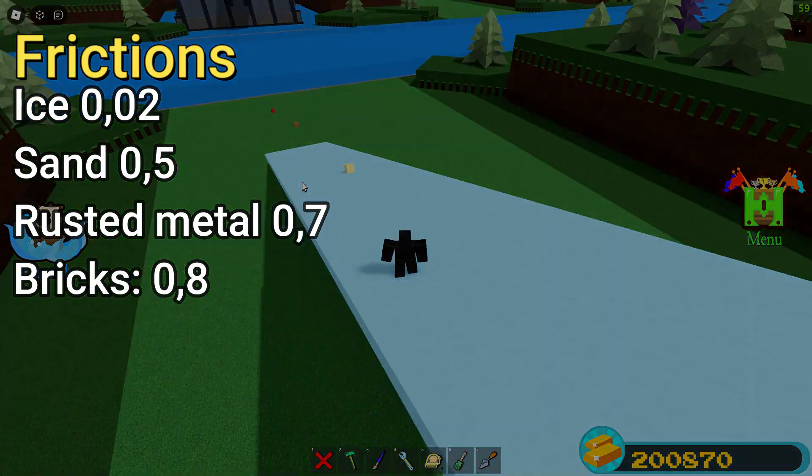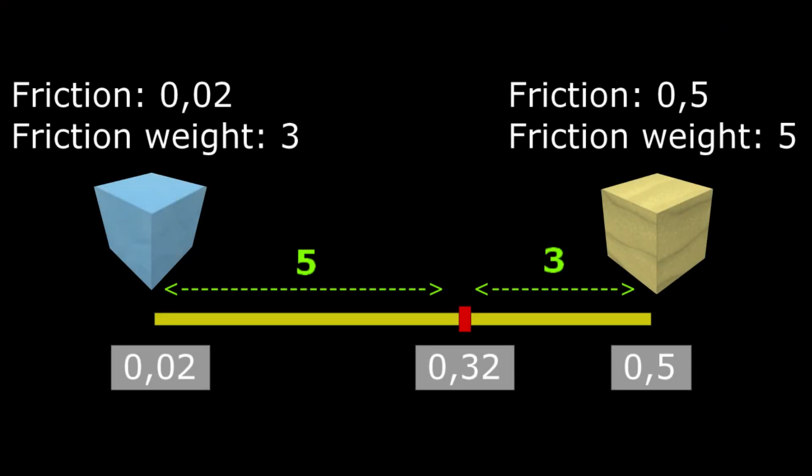This is all because of friction weight, and it affects the friction coefficient between two different materials. You can think of it like this: sand has 0.5 friction and a friction weight of 5, and ice has 0.02 friction and a friction weight of 3. So the friction you get between those is like a ratio on this line, which is 3 to 5, and the friction between them is 0.32. Or just, the more friction weight something has, the closer to that it's going to be.